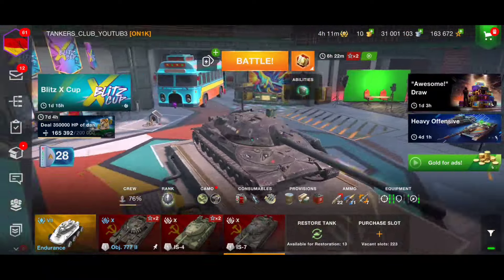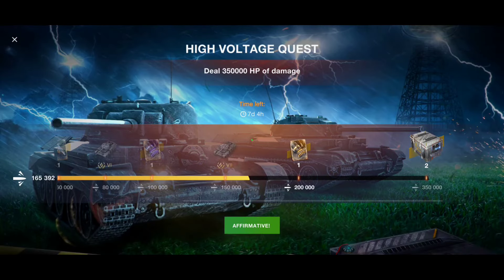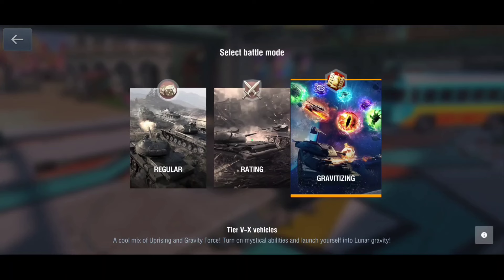Yo, what's up tankers, welcome back to the channel. Short video giving you a tip on how to finish — or the fastest way to finish — the 350k off damage quest, the High Voltage quest. I got a lot of comments on Discord and YouTube with players asking me how to finish this quest. The answer is really very easy: spam fun mode.